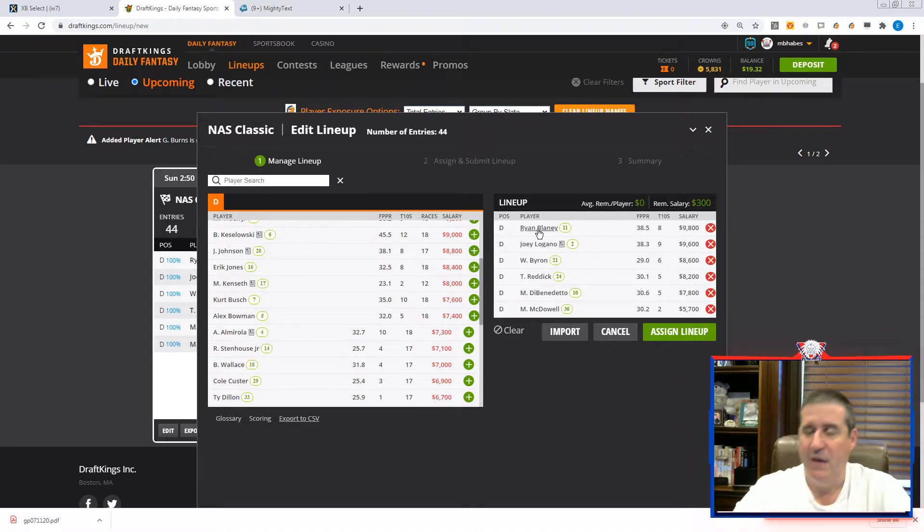I think Bowman and Almirola as low-owned dominators are guys I'm going to put in maybe 20-25% of my lineups, which is decent exposure. Let's talk about Blaney — he's my kind of guy. Everything I've seen of him this year: he's won races, he's always making moves, he's got a really fast car, and he's going to be lower-owned partly because he doesn't have the greatest track history. He could totally win the race.